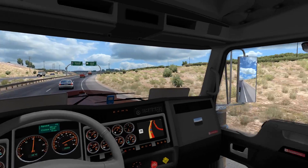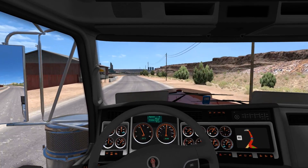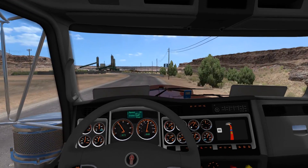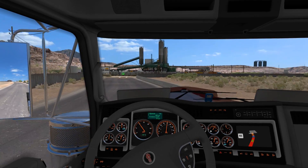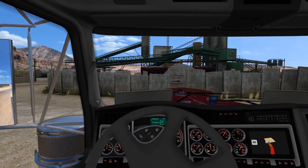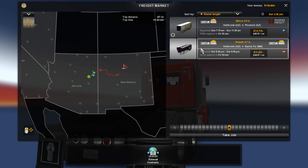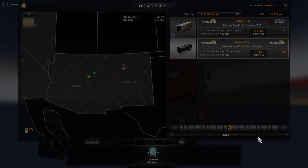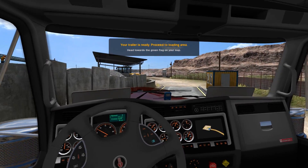We're turning up now at the drop-off — Coastline Mining. It's not near the coast, is it? Anyway, let's try and get the trailer, hopefully it hasn't expired. Oh no — it's gone! I guess we'll take that one anyway — Santa Fe, same place, just a different trailer: gravel this time instead of limestone. And it's not red so it won't match the truck as well, but oh well.